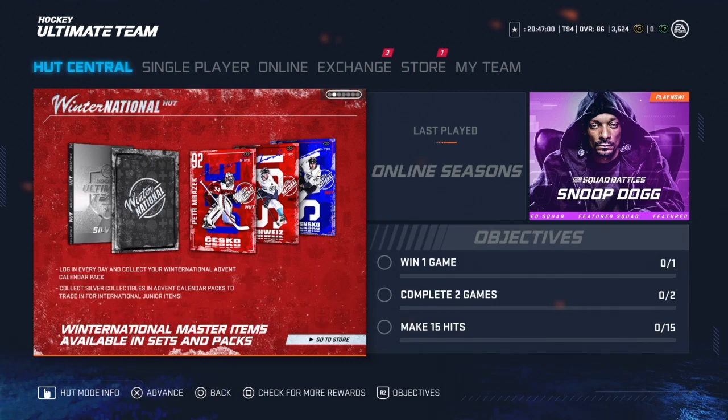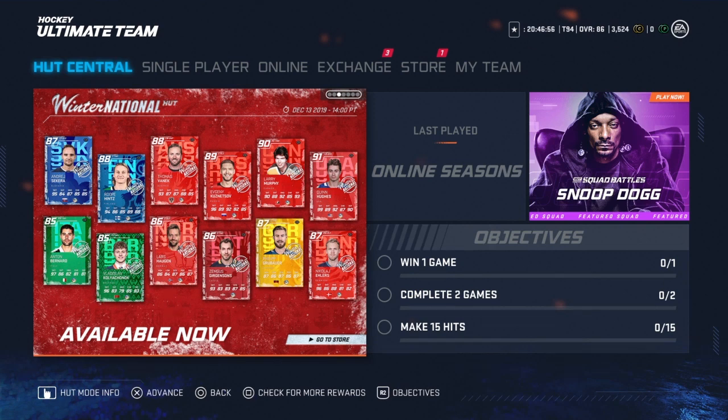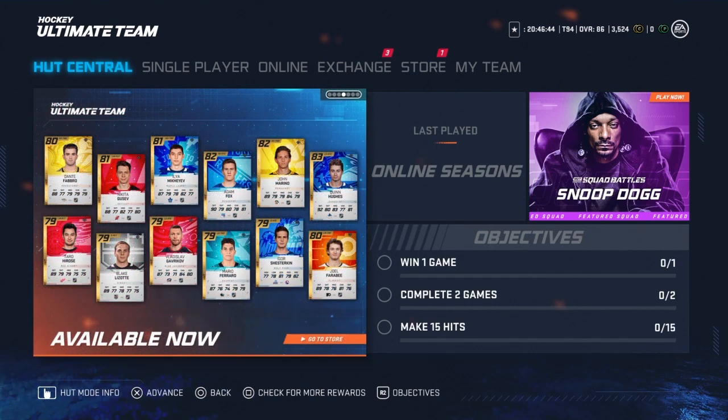We do have new masters out, which include Roman Yossi, Zidane O'Chara, and Bina Morazic. And a bunch of new players, including Quinn Hughes with a 91 overall — wicked card, probably the best left defenseman in the game. These are all your new base gold cards: Quinn Hughes, Adam Fox, Kusev, and Hiroshi. Some great names in there.